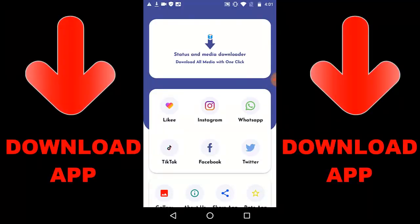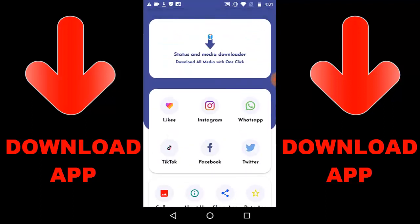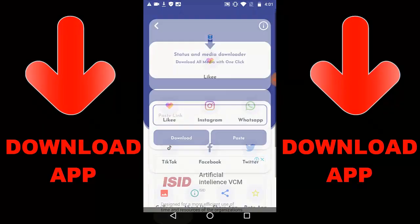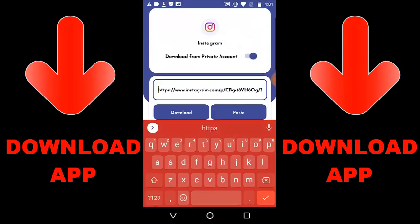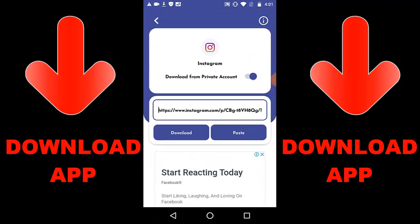Check out this new trending app called Status and Media Downloader. You can download media with one click — from TikTok, Instagram, WhatsApp, Facebook, and Twitter videos or images. Just get a link, paste it into the app, and press download. For example, here I already have an Instagram link — just go ahead and press download.